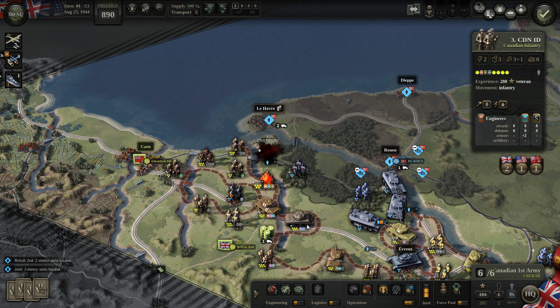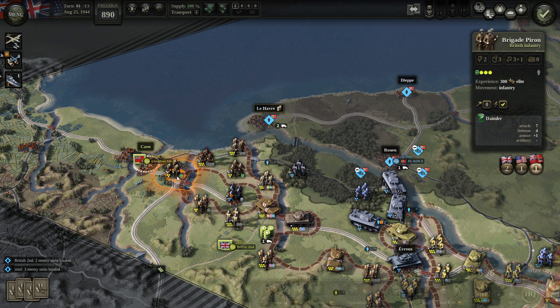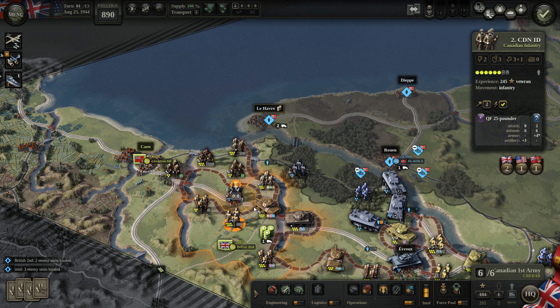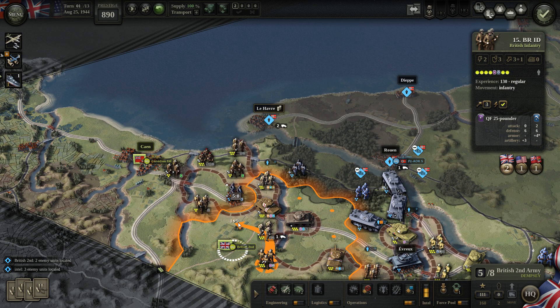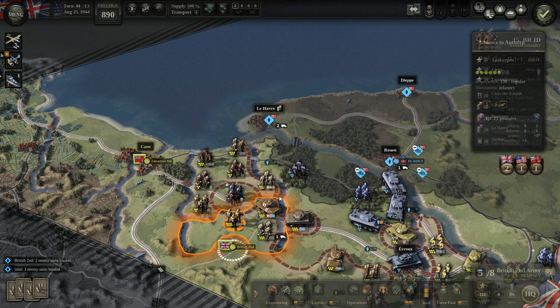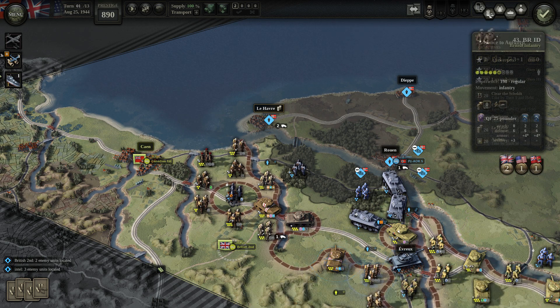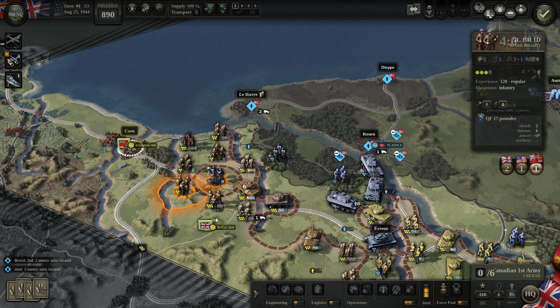These guys are veterans. I'll keep this unit to disguise our position. I see nothing threatening there. Let's attack like this maybe — I'm not using planes at all at the moment. I would rather have jet attacks. Now we will kill this infantry next turn. We still have one feint attack — maybe now we can use it.